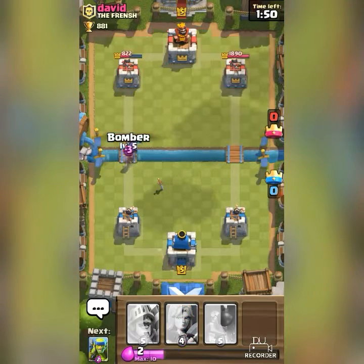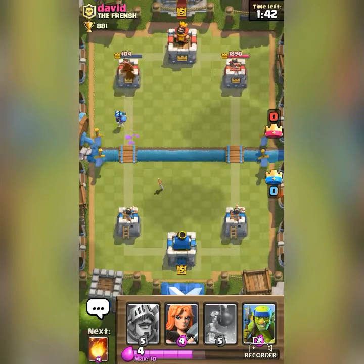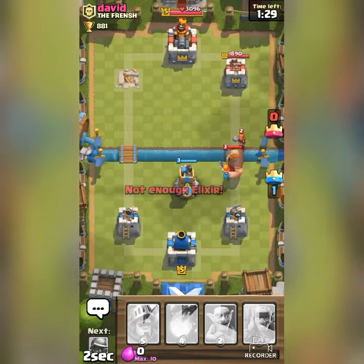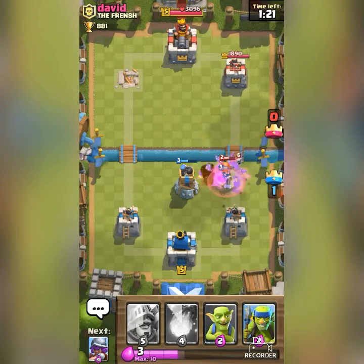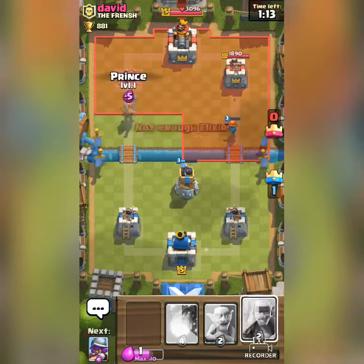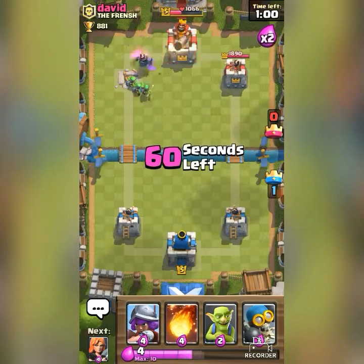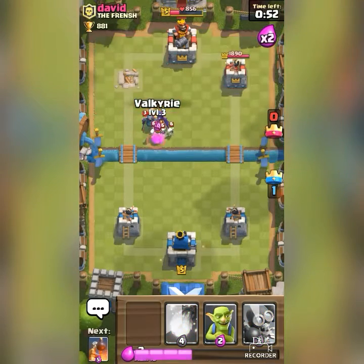One thing I find really weird is that the Musketeer, who is armored, has a lot less health than the Valkyrie, who basically has just worn some clothes with no armor. It sounds weird to me because the Musketeer is a fully armored girl but has way less health than the Valkyrie. I think the Musketeer should actually have more health than the Valkyrie.